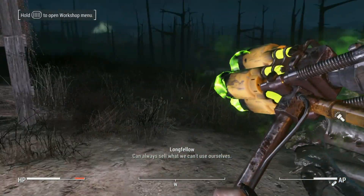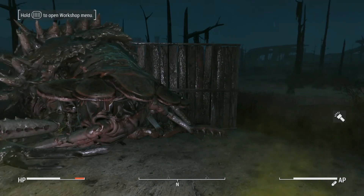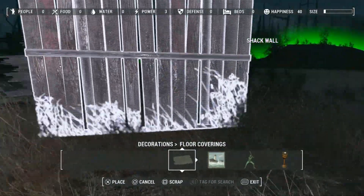Now if you ever want a really powerful weapon, definitely get Atom's Judgment. You get that through the Far Harbor DLC if you go through the Children of Atom route. But other than that, let's get back to fixing walls.